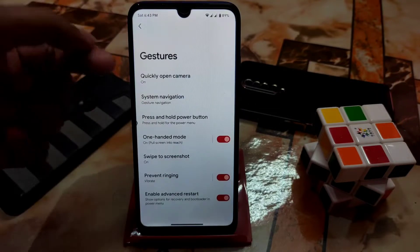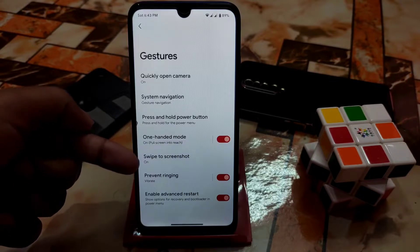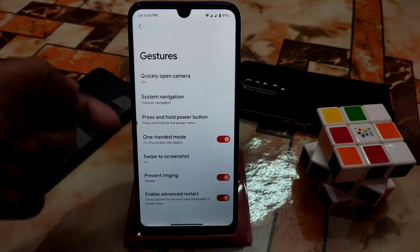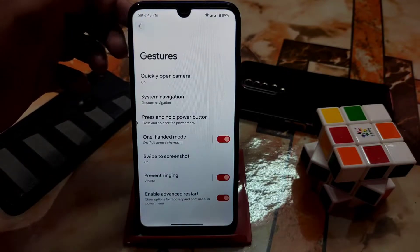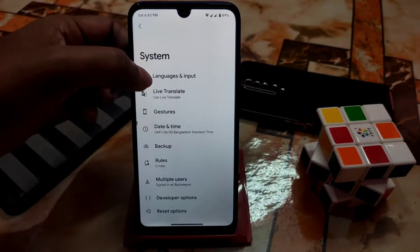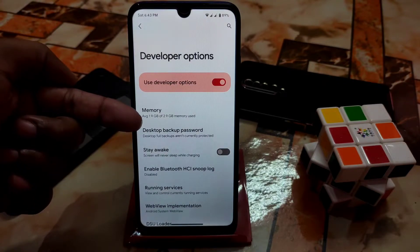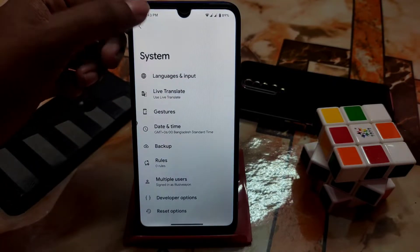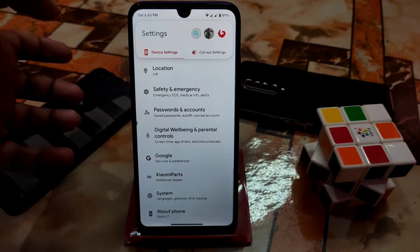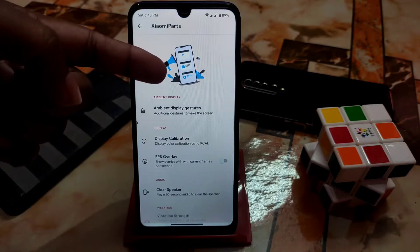Press and hold power button, one-handed mode, swipe to screenshot, and advanced restart are all working. Language and input are as usual. Double-tap setting is here, and average memory use is 1.9 GB out of 2.9 GB.